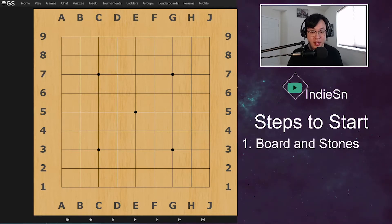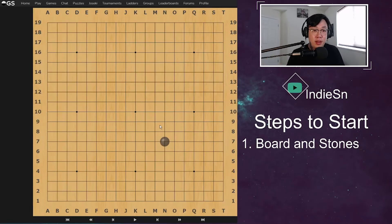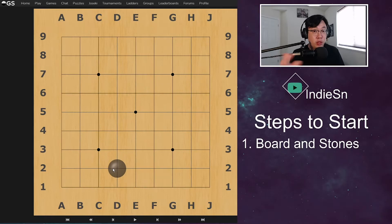So step number one is understand the boards and stones. There are three types of boards that are generally played. This is a 9x9 board right here. You have the 13x13, which is slightly bigger, and then you have the 19x19, which is the standard size board played in tournaments. Depending on your skill level, I highly recommend starting off with a 9x9 board, just to understand the game of Go. Once comfortable with 9x9, go to 13x13, and then eventually go to a 19x19 as the game gets more complex with bigger boards.